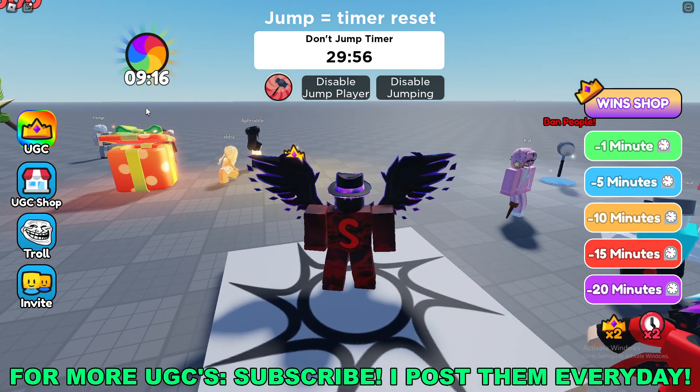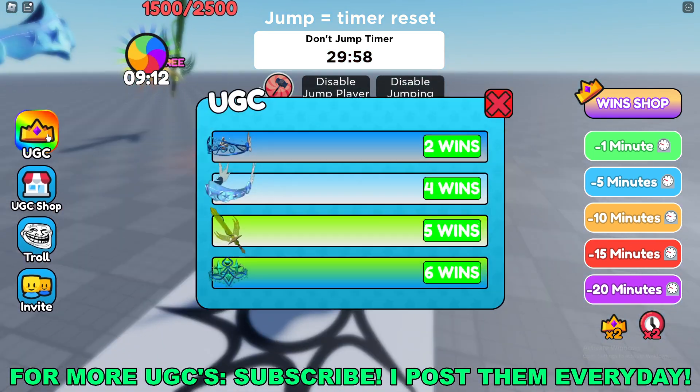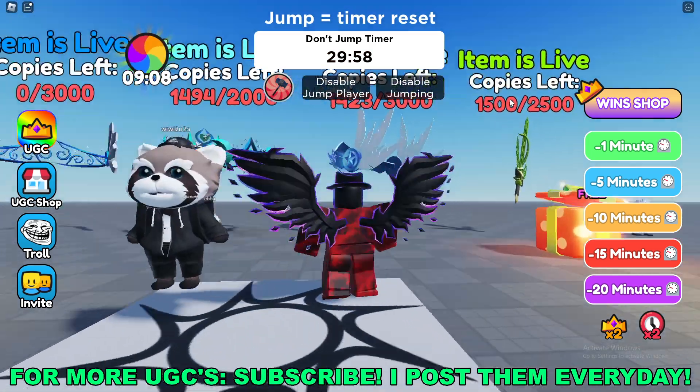Once you're here in the game you'll see at the top of your screen there's a timer and stuff. You can see all these other UGCs here, but as you can see the one that we want is not on here.